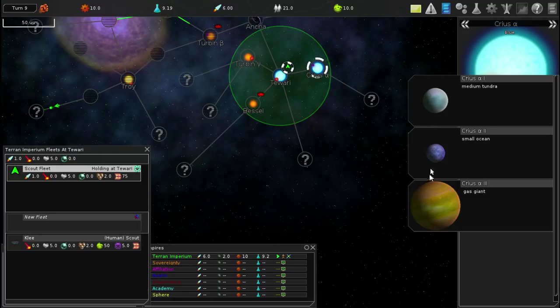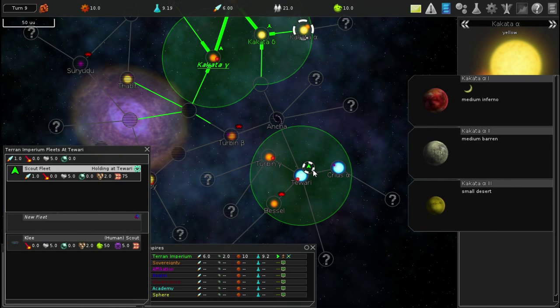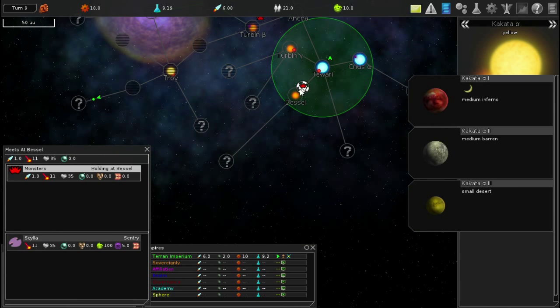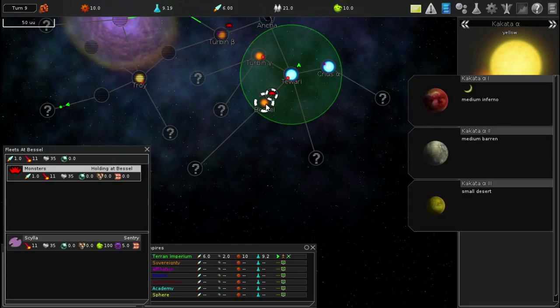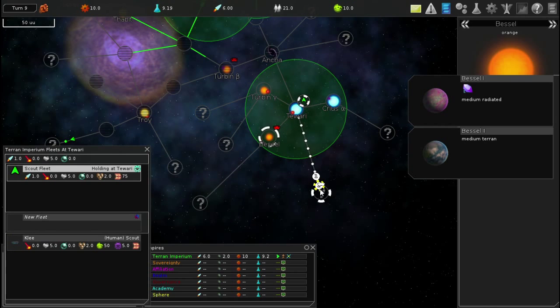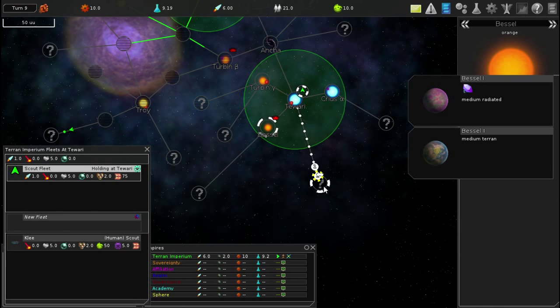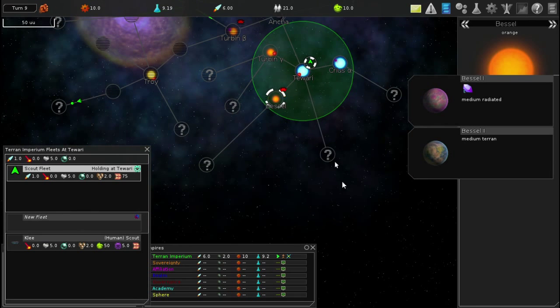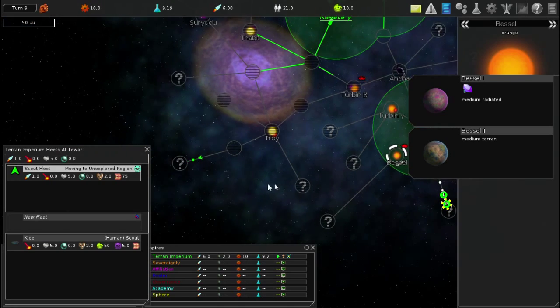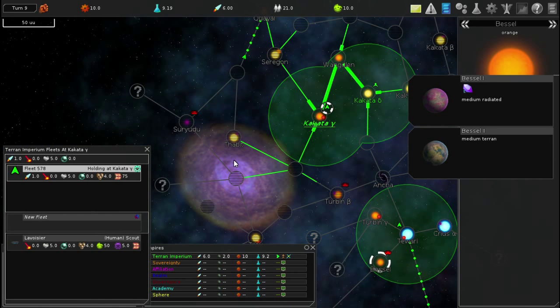Do these planets actually have different rates of rotation, or is it just an optical illusion? Don't go through here - there be monsters at Vessel. Although this one has special crystals. Tiwari, it takes two turns to reach, and this other one takes two turns but goes through Cryos Alpha. Let's go to the one that's more outward - we want to explore, we are explorers.